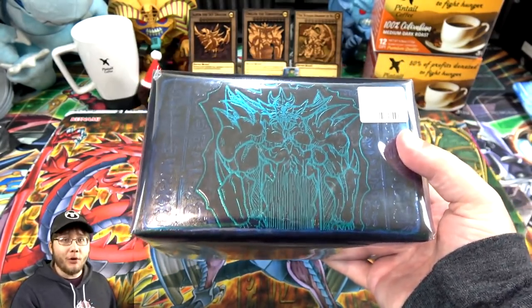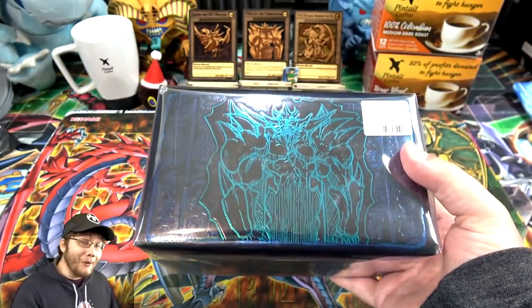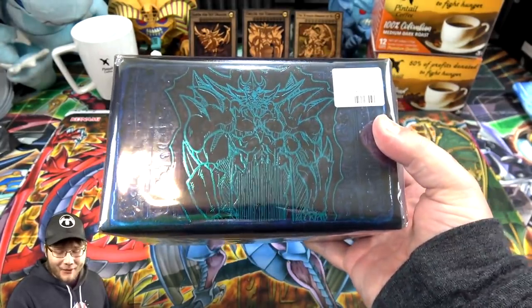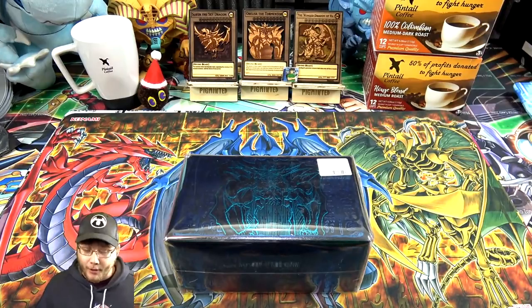I've opened up several of them. I think I've gotten like three of the Winged Dragon of Ra and one Slifer, and I wanted Obelisk because I want the complete set, obviously. I saw that they had Obelisk, so I just went ahead and bought it. I believe everything else is still sealed like normal, it's just that you know which God Card you're getting, so if you're missing one like I was, you can get the last one.